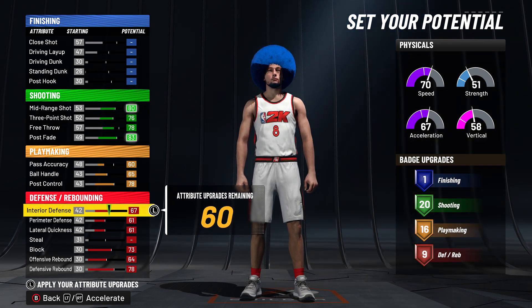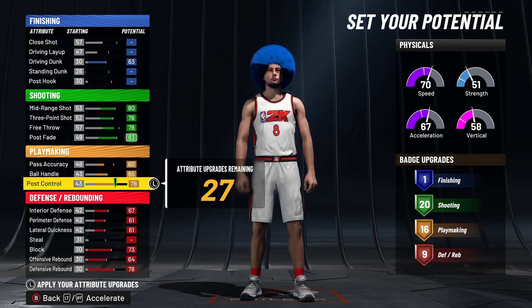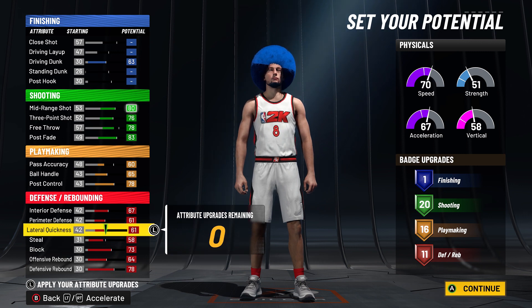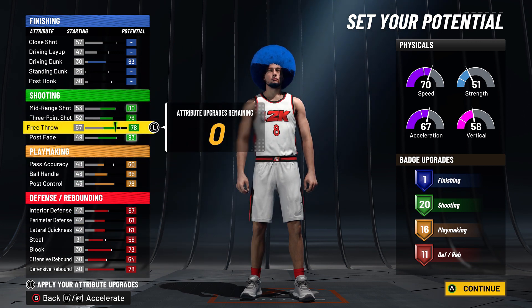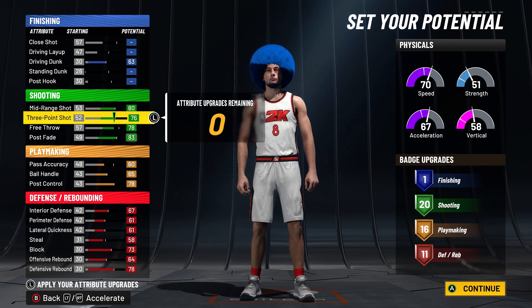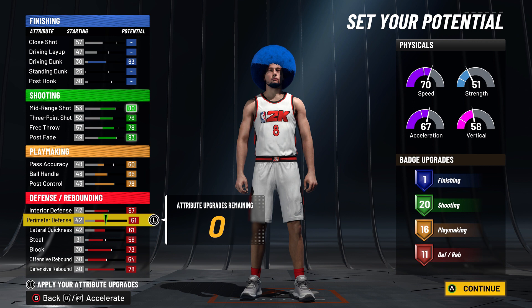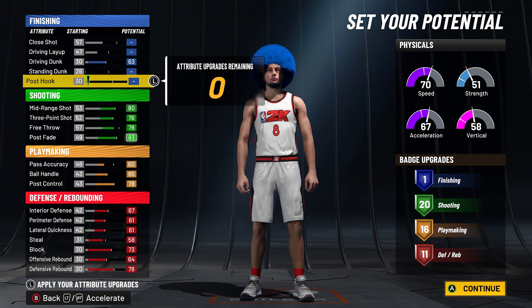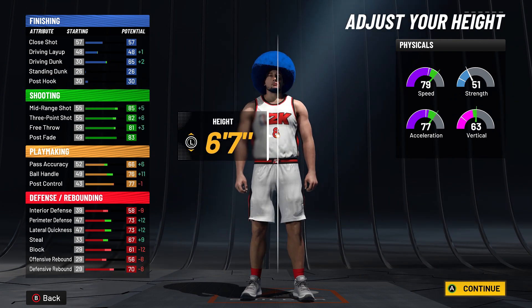For the defense, I maxed everything. I'm going to come back to the steal because you could take things down like offensive rebound and steal if you want to add more finishing badges to this build. But personally, I want all 11 defensive badges. This build doesn't have any red in it, but I want to be able to guard bigs confidently when I have rim protecting takeover on. If you don't want lateral quickness or offensive rebound and you plan on just playing as a big and want finishing badges, you could do that.